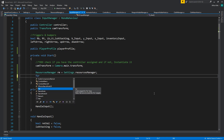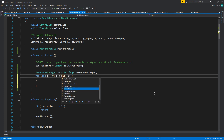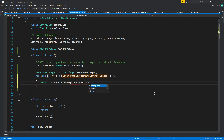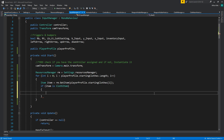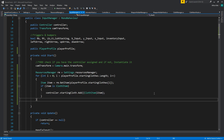Back to the input manager. We're going to say: for all our clothes, for player profile dot starting clothes dot length, find me the item from the resource manager — GetItem player profile starting clothes i — get that item, and then if item dot is cloth item, then controller starting clothes dot add the item cast as cloth item.